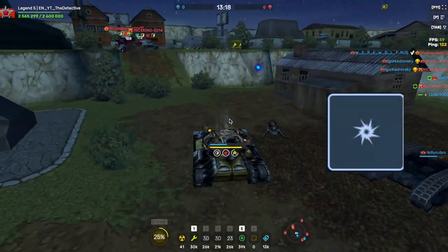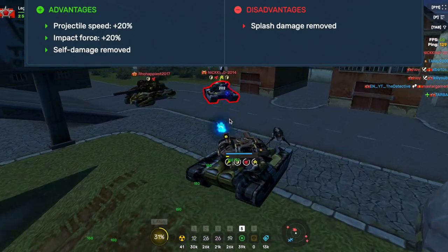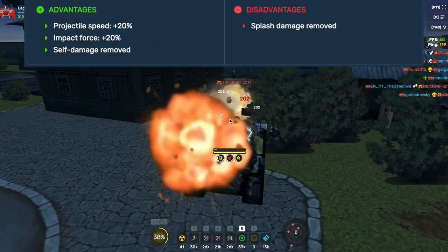For Twins, the best Augment is Stable Plasma. This Augment removes splash damage, which is really useful, and it also increases the range and speed of Twins' bullets.